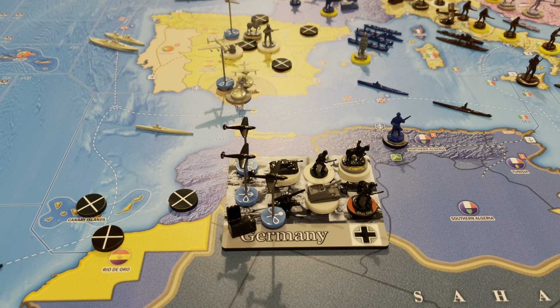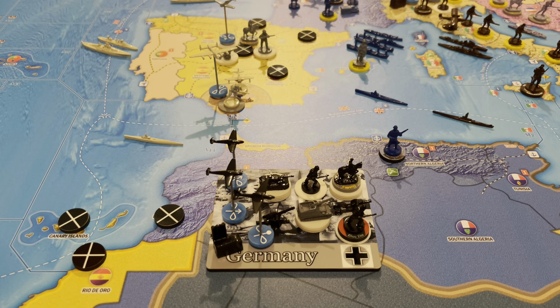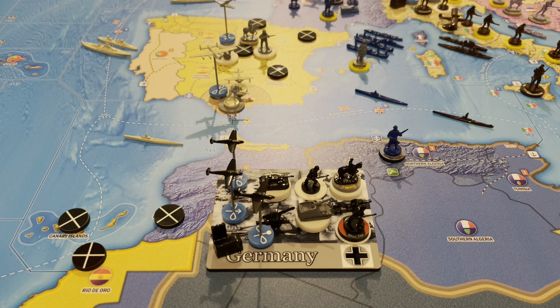Disposition of forces: in Berlin we've got two fighters, a tactical bomber, five light armor, one AA, four self-propelled artillery, two infantry, four cavalry, an artillery, and two blue division infantry. In Madrid we've got three infantry, three artillery, one cavalry, and two fighters. Eastern Germany just got a cavalry added. We saved a dollar, gain 24, so that's 25 dollars to spend next turn.